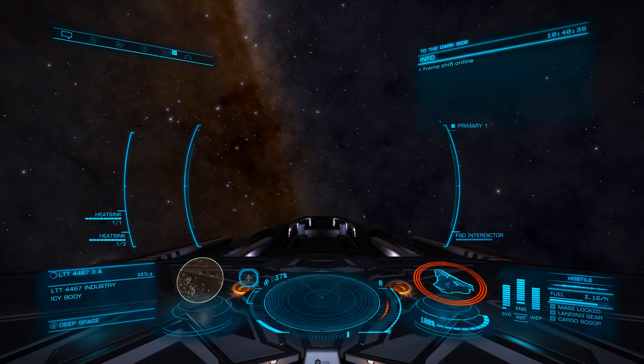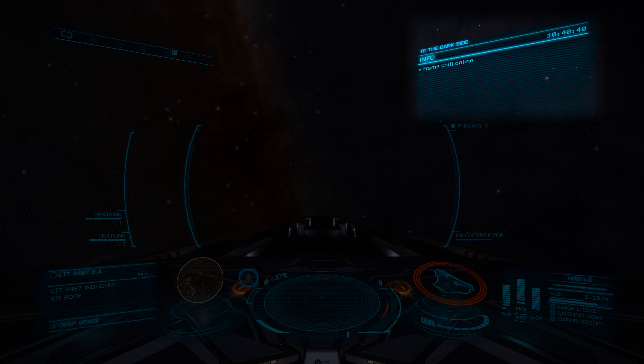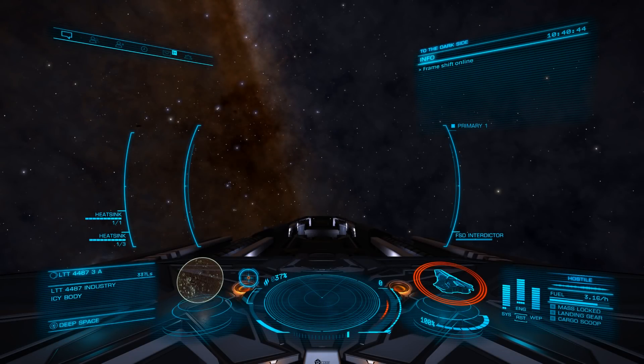The top right-hand corner is your information panel. Here you will see status messages such as contacts found and lost, bodies discovered, and likely most important, the class of the star you are charging to jump toward.